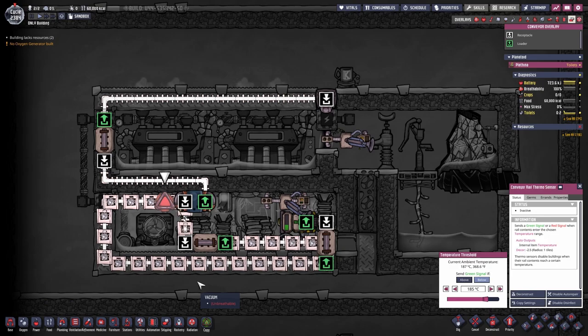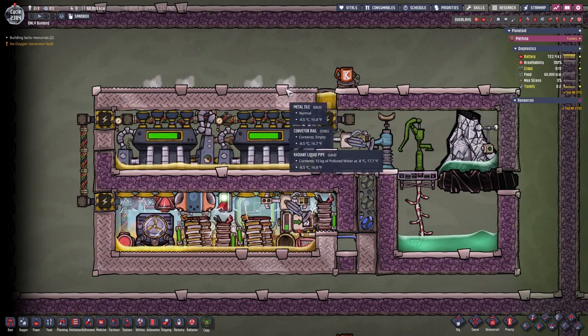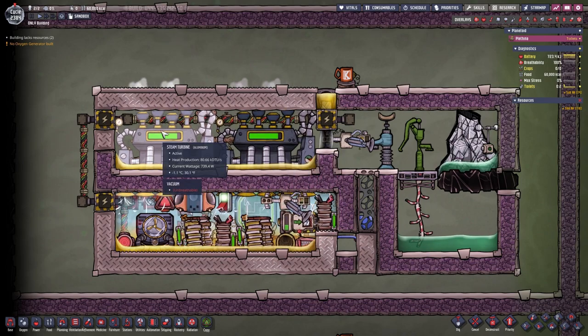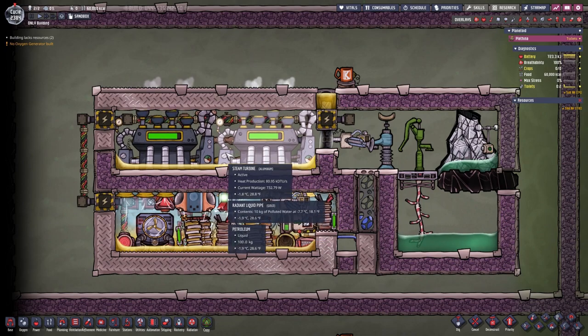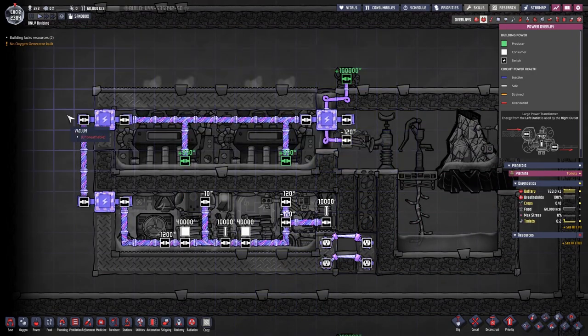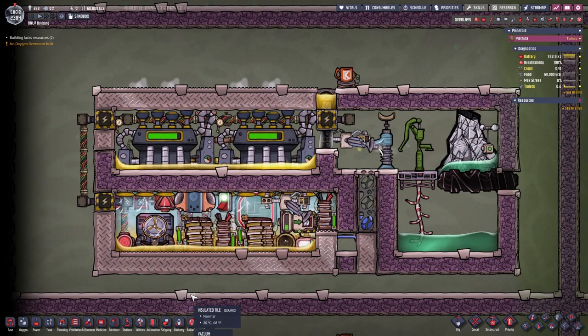The niobium is sent through the wall and into the metal tiles. The metal tiles have no thermal contact to the steam turbine, which is intentional — we want to keep the steam turbine cool and on a second cooling grid. The metal tiles still use the same cooling source, but it's the second grid.